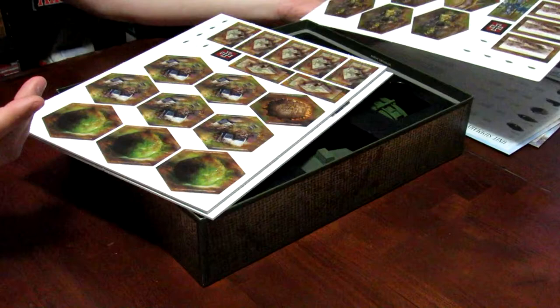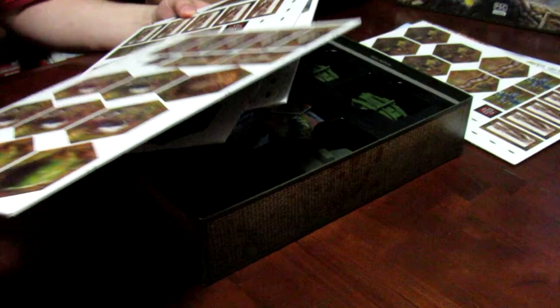This one actually comes with bunkers, barbed wire, and I guess there are bridges in here somewhere too. One thing they have are the tokens for the captured tanks, but one of the stretch goals was the captured tanks themselves. These come out pretty easily — they come out good.